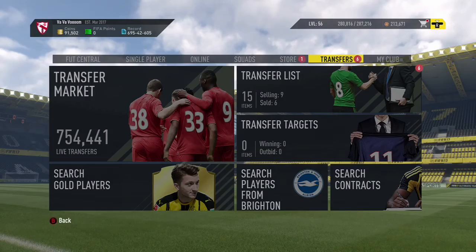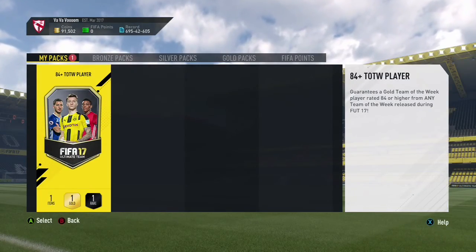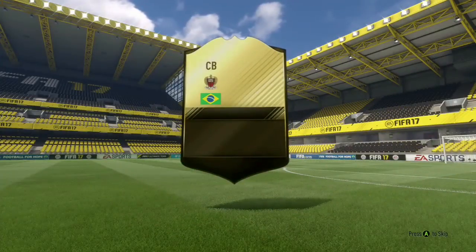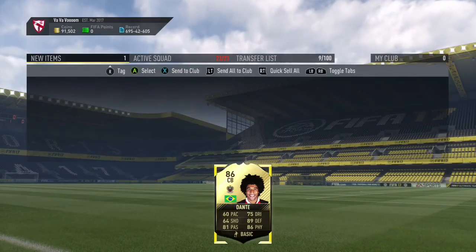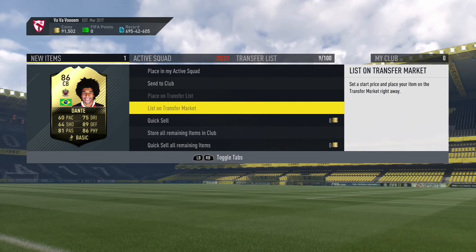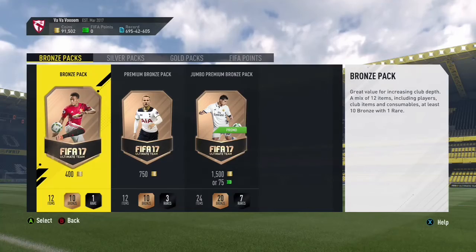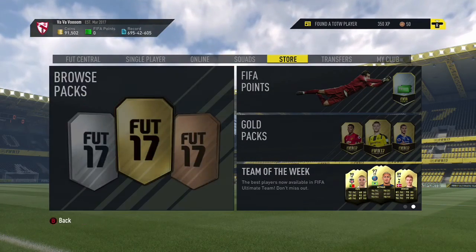Opening the 84-plus rated Team of the Week pack — it's a in-form player, not a walkout, but hopefully a high-rated one. It's an 86-rated Brazilian, which isn't actually bad. Could be good for an SBC, but FIFA is winding down so this card probably won't be used by me. I might still think about doing the Gerald SBC. Anyway guys, thanks for watching — please leave a like and subscribe for more content.